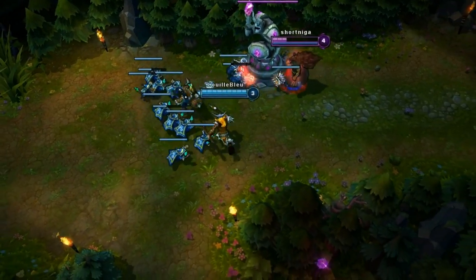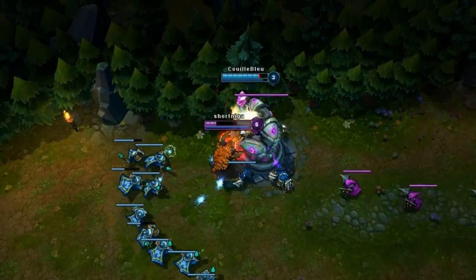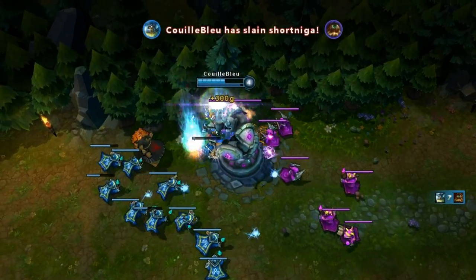Since you do not let the enemy farm in peace, there will surely be a big mob of minions, so use them to your advantage and let them dare attack you until they reduce his life to a pulp to steal his double buffs without pain.